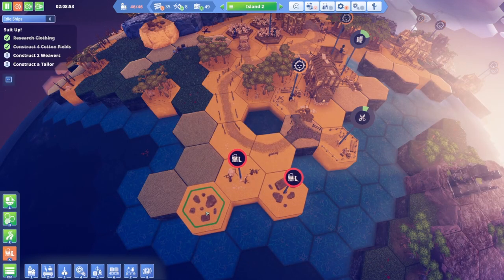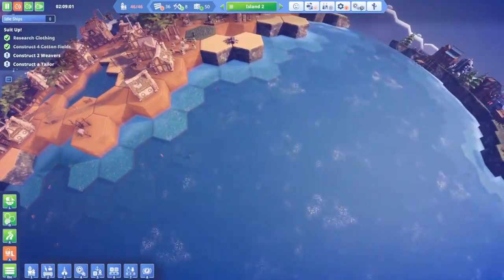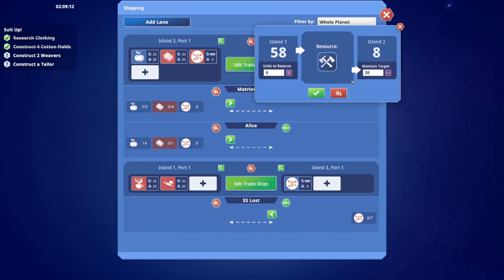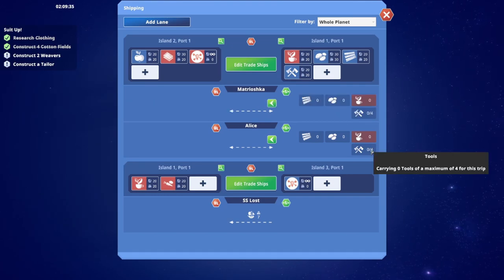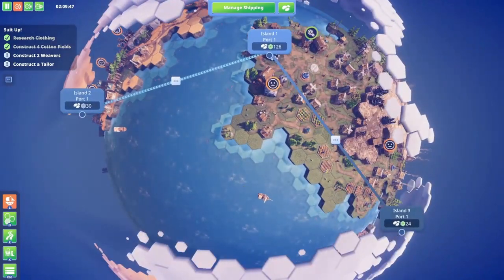Let's get rid of this junk and put some houses down here — just two houses there. We're going to need some tools. Tools are being brought over as part of the trade route. Let's hold 20 in reserve. So the next time the ships go, they should be taking some tools. The ships are going this way right now — when they get here, they'll grab some tools. Yeah, they're loading up on tools.